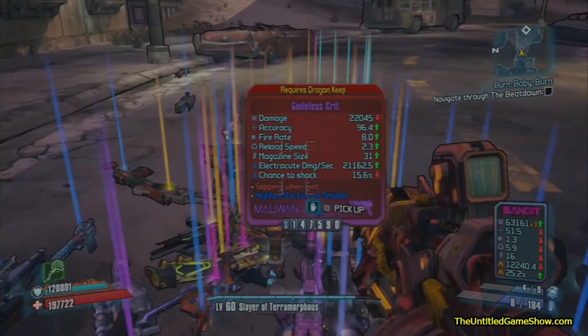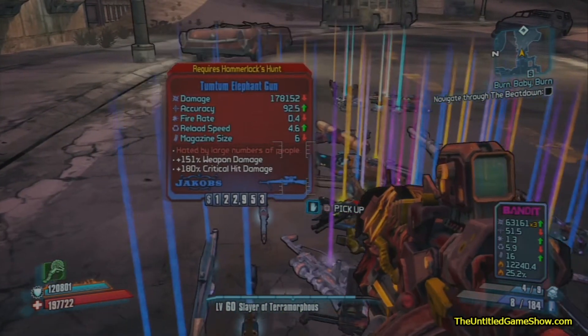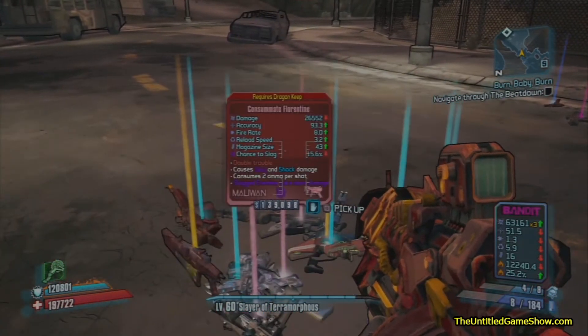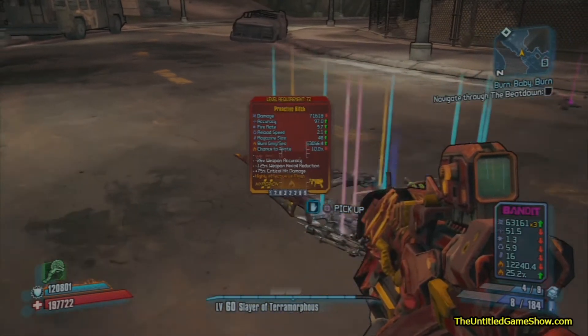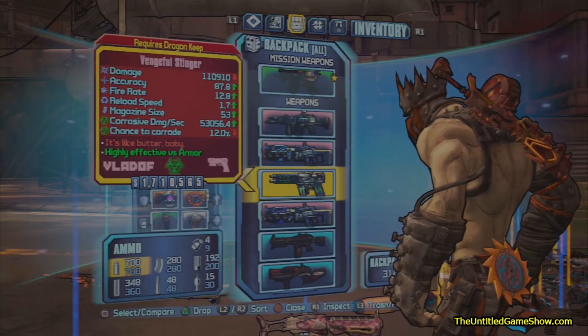These are basically some of the rarest stuff you could get after the patch. This is level 72 and level 73 stuff. Every day going forward I'll go through a lot of these and actually explain what they are. These are the kinds of stuff I'm going to be doing in my Borderlands 2 giveaways. Even though my items are not in the game anymore, I will still be doing my giveaways, and here's some of them in my inventory right now.